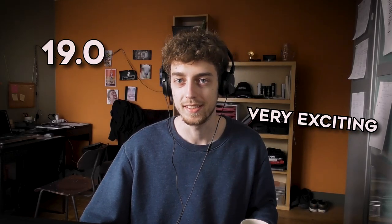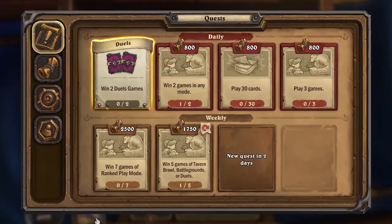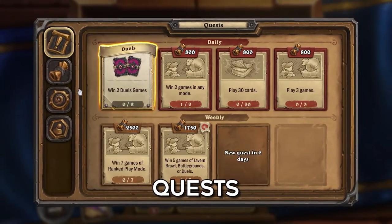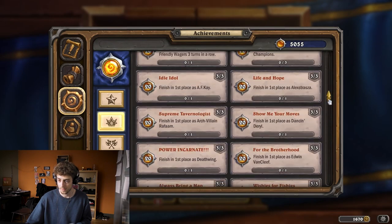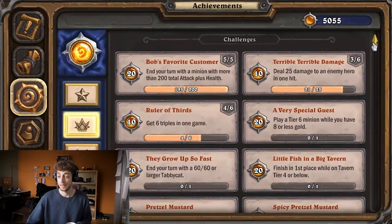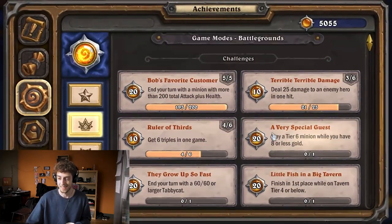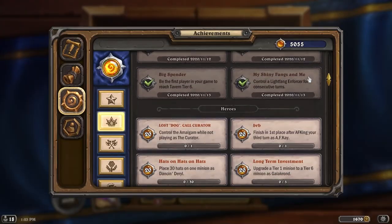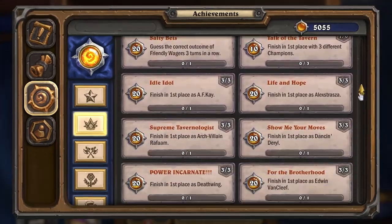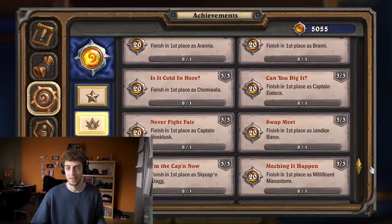Patch 19.0 is very exciting because Blizzard included new quests, a new system, and we got something from Battlegrounds as well. As the title suggests, I'm going to show you and walk you through how to unlock every single one of these. There's also 'part one' in the title because we got a lot of quests. Part one covers all the basic challenges, which are 12 total, and then I'll break up all the hero-specific challenges.